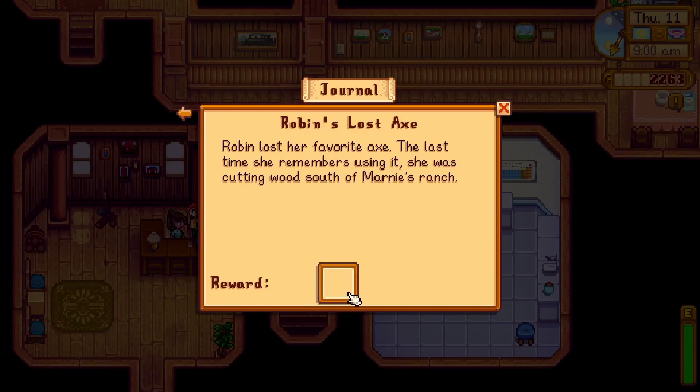You can now select the quest from your journal to receive your 250g reward. This will also provide you with one friendship heart with Robin.